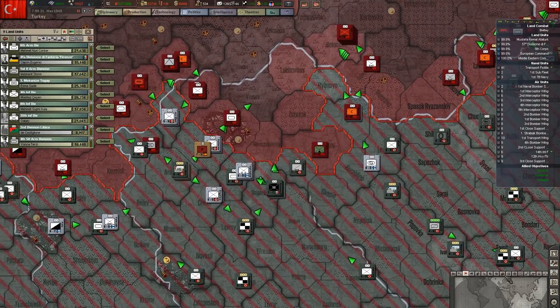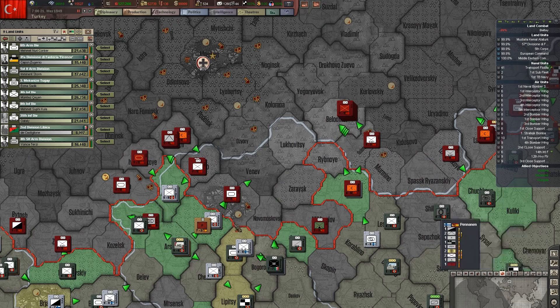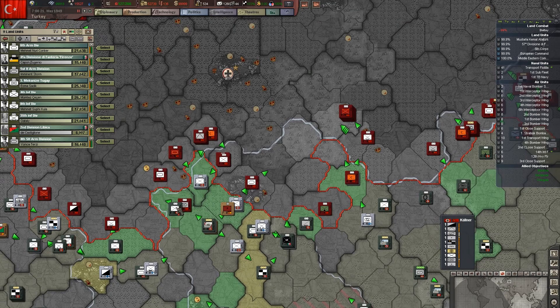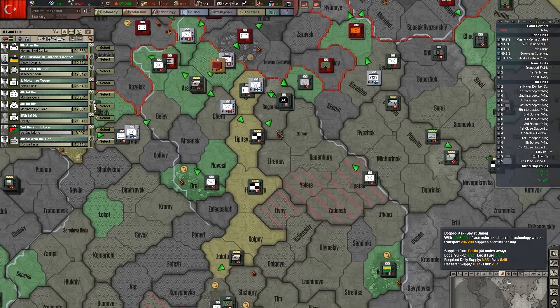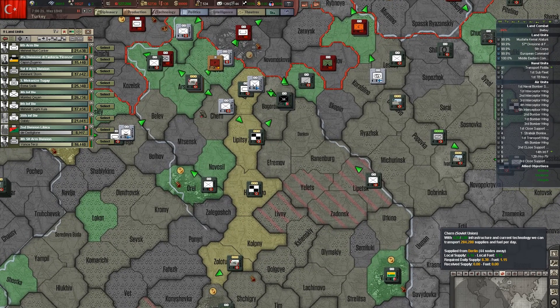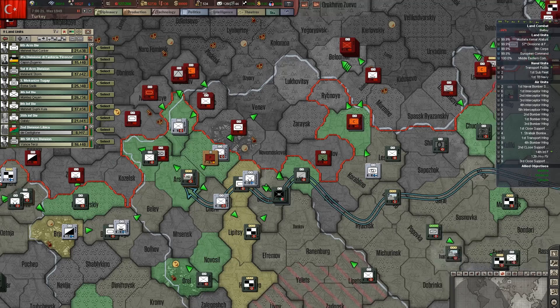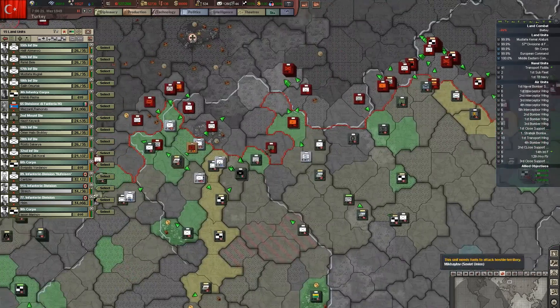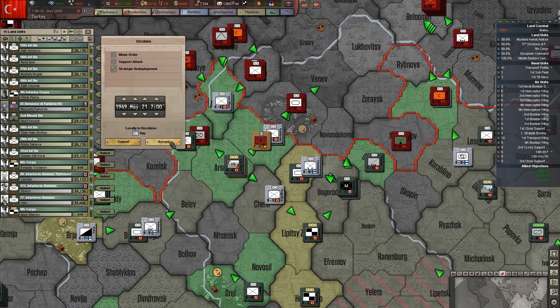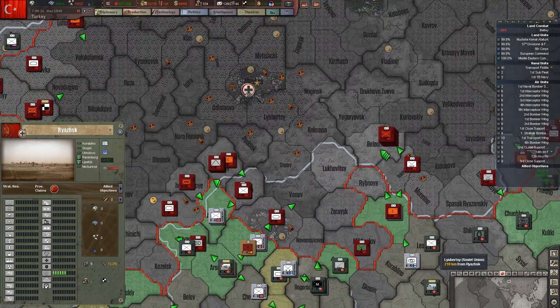Let's get these guys in here. We need to check on supplies — let's look for supply sources. We'll strategically redeploy all these guys except for that one army, stack up here, and then push north towards Moscow.